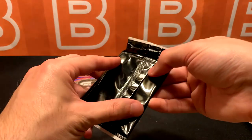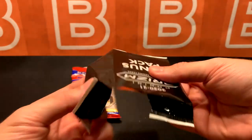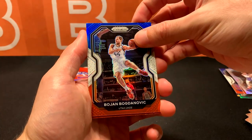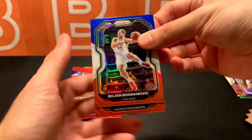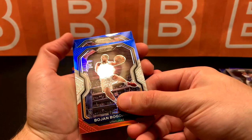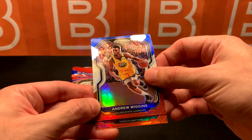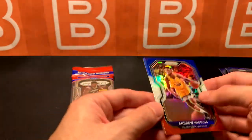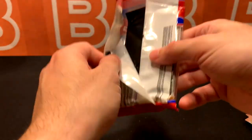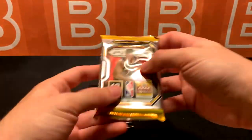That one was a little bit better. Got three rookies from that one - only got one from the first, so I guess average is two. Not too bad. Bogdanovich red, white, and blue. Golden State - Andrew Wiggins, not a rookie, and no basketball on the card. Ending this one with Serge Ibaka. Man, this is going to be a very quick video. Did not expect to go through them that fast.